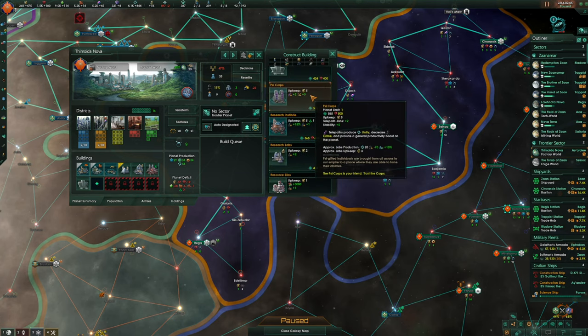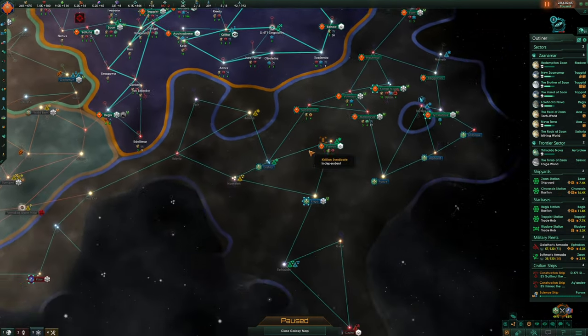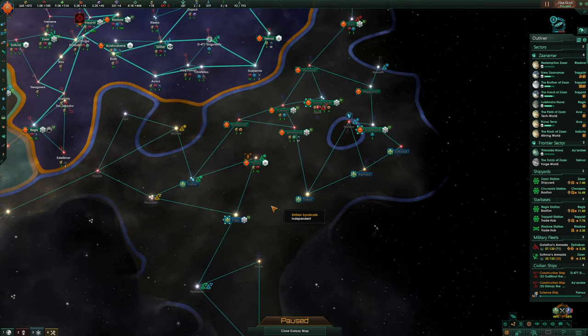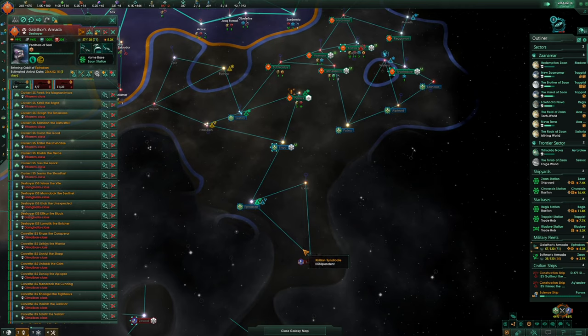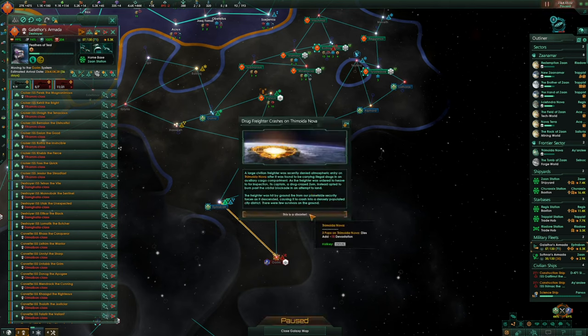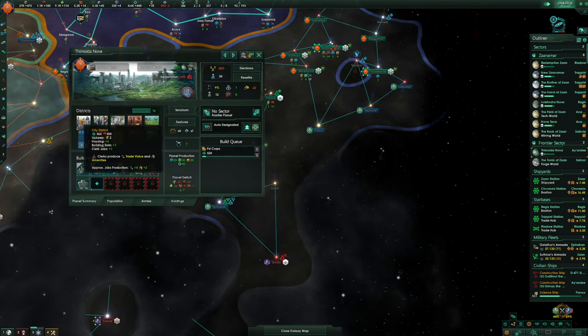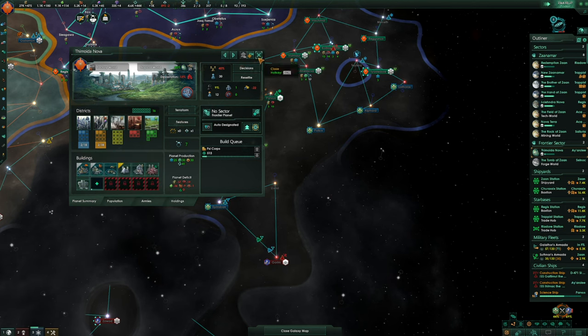Redemption's on. Upgrade commercial zones — we have enough. Let's upgrade the planetary capital and build the psionic Psycorp building if we can. Minus 90 crime — wow! We need that on Temoida Nova as well — there's some crime here. Plus 10% productivity is awesome.